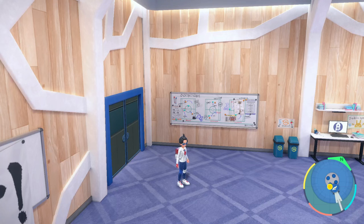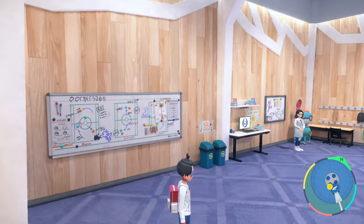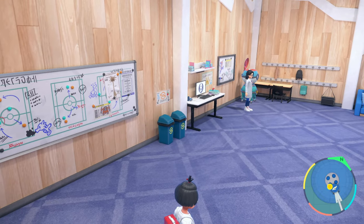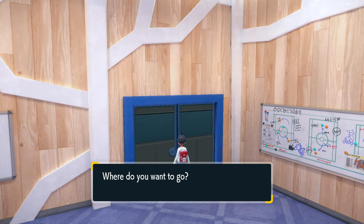Hey, what is up ladies and gentlemen, it is your boy Johnny. In today's video I'm going to teach you how to get the item printer in Pokémon Scarlet and Violet: the Indigo Disc DLC. The item printer is actually a really useful device in this game, and it's probably one of my favorite ones out of the DLC that you can unlock.